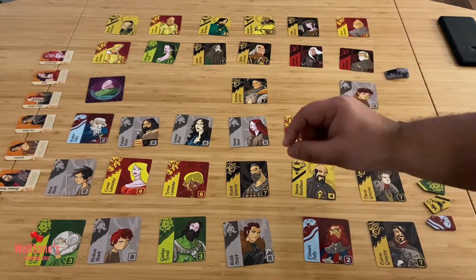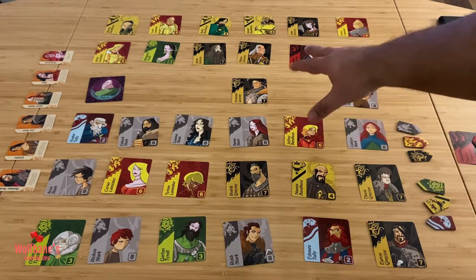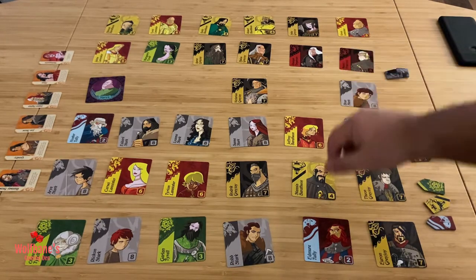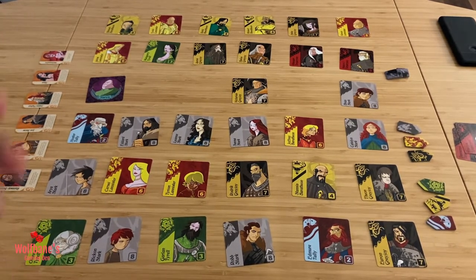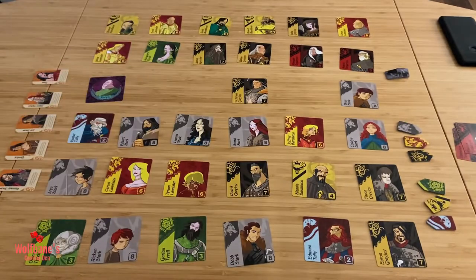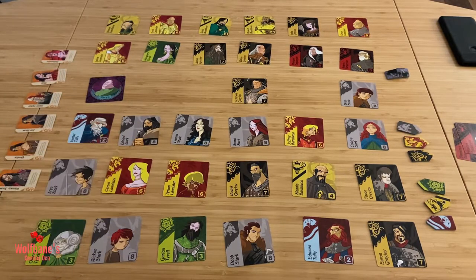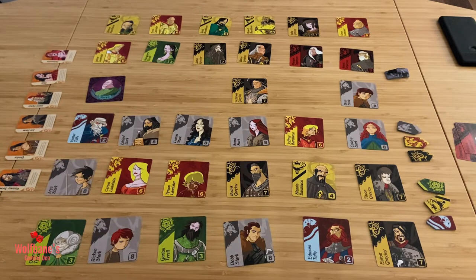If at the end of your turn you've captured the last member of a particular family, you get to do a companion action. Pretend there are no other Targaryen cards left — if that was the last one, you pick one of the six companion cards and do that card's action as an instant ability, unless it says otherwise. For example, the Melisandre card lets you take another turn immediately. Other cards may let you place a character on the play area, kill a character, or take a card from another player's tableau — giving some variability and a special action over the course of the game.